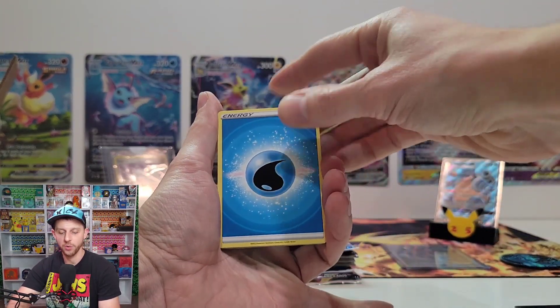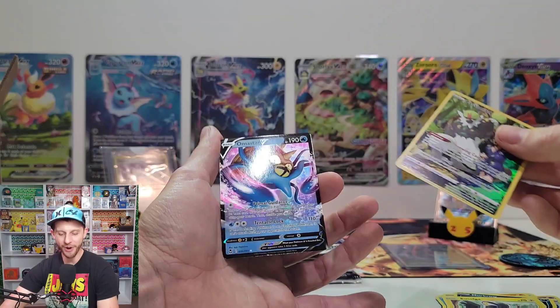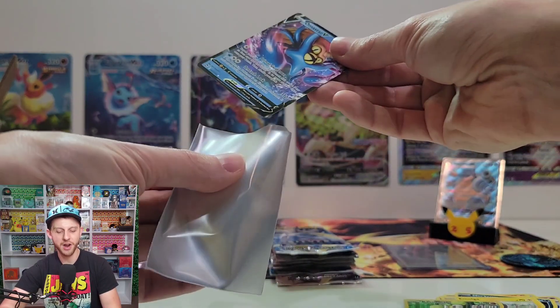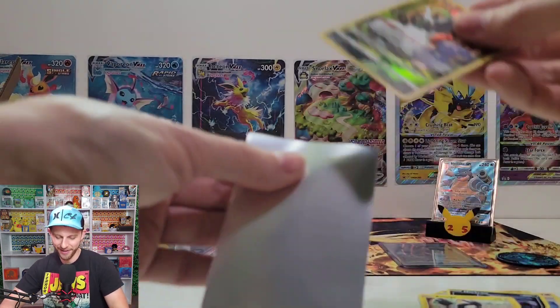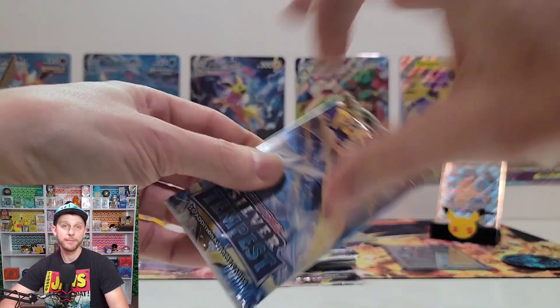Also from the intro: Nick is going to be opening up a 1999 Fossil Pack — that happened at our event, I have it recorded. Maybe you saw the short, but some viewers don't watch shorts, so I'm going to throw it at the end of the video. Passimian is our first Trainer Gallery card — our first big hit of the video! And in the background I can see something that looks like an Omastar V. We have not pulled that card yet, and Omastar's first appearance was in the Fossil set — a nice double hitter pack.